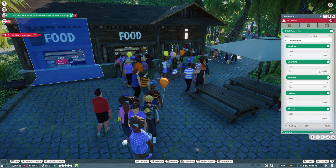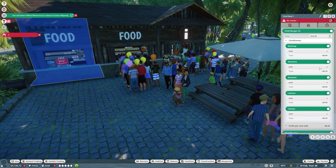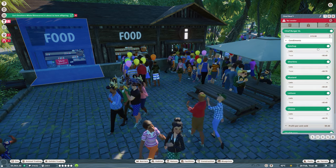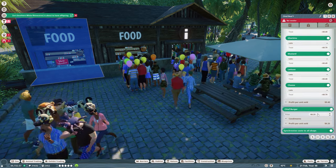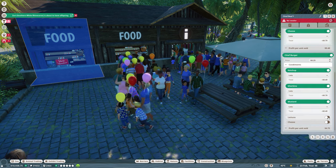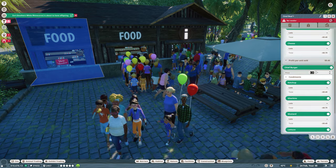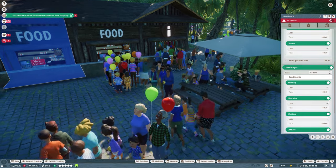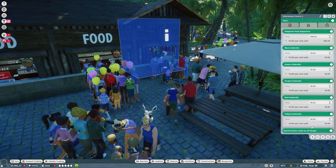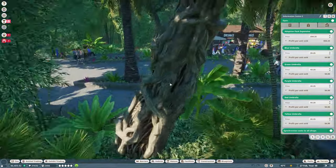I'm just going to select all of these — that's some extra cost of a few bucks. I'm going to put this on 15 for the XL burger, and then if we just add some cheese and stuff onto this one and make this like 10 bucks or something. That can also help us. This one is already set, so I think this is perfectly fine. The toilets are set as well.